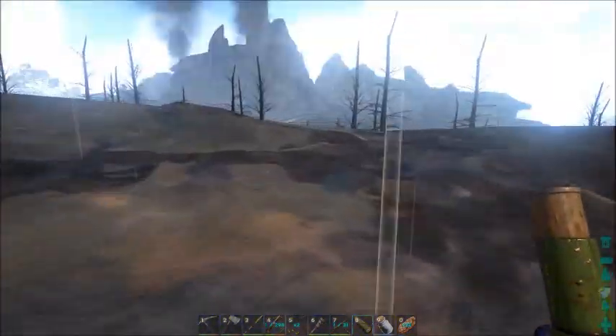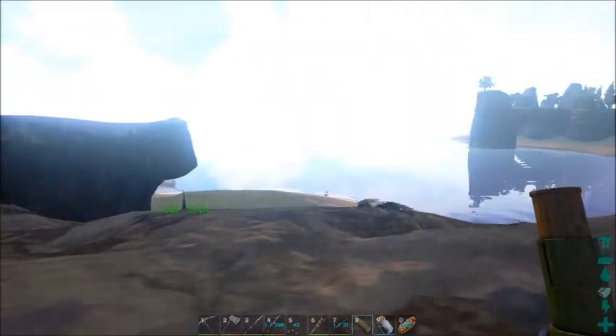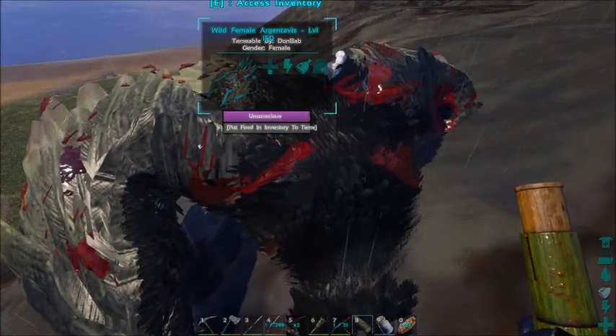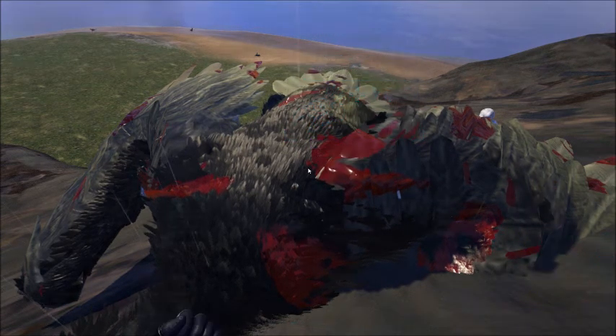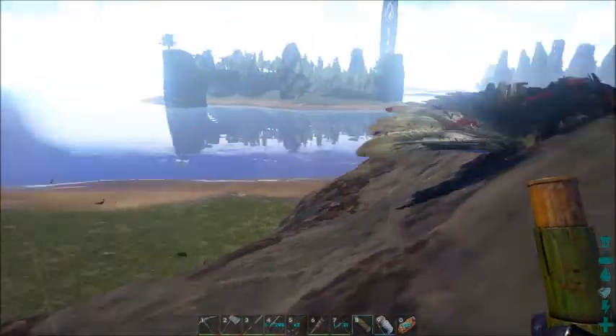There's a whole bunch of nasty stuff on the other side of this ridge - it's outside of my draw distance right now. There's a lot of nasty stuff out there. Health was getting close, this was a tough fight to get her down. Food's still coming down.